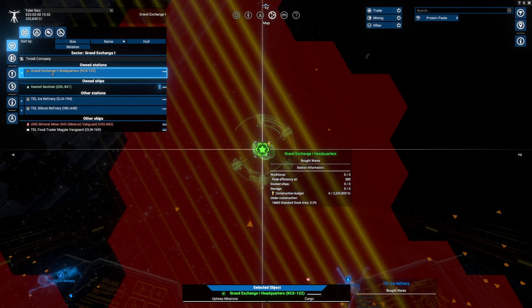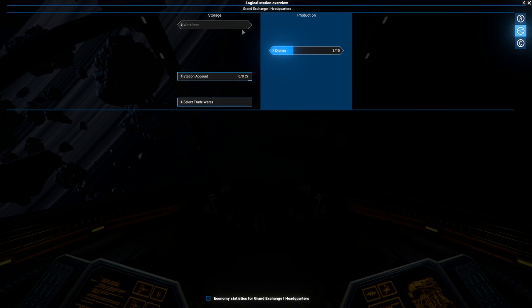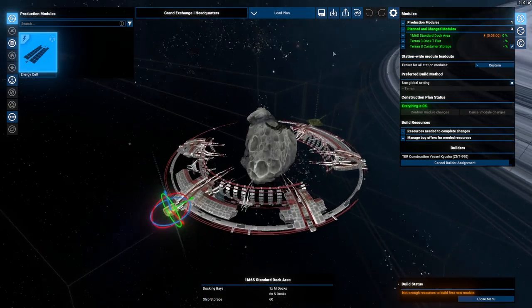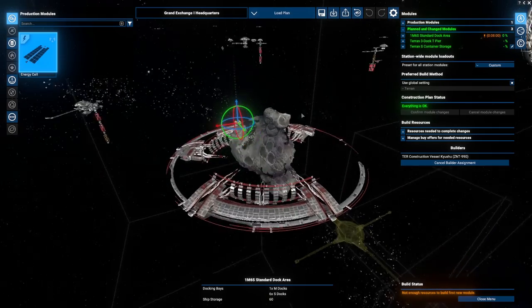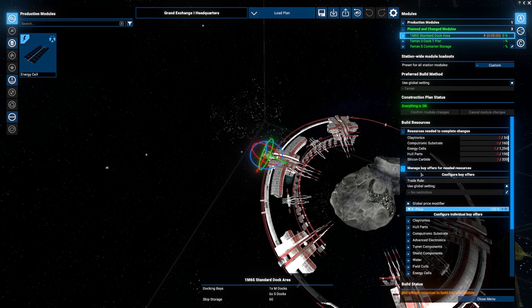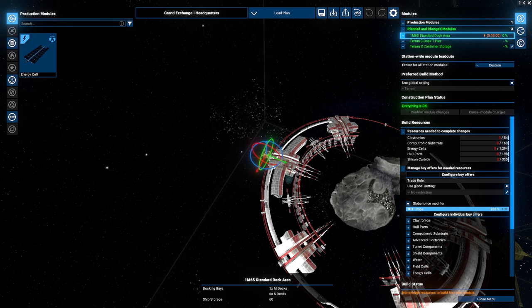So this is our headquarters — this is the station. Let's see the logical overview. We have three drones, amazingly enough. I will give some money to the station account. This is the station configuration right now. It's got an asteroid in the middle and it's got that stuff. It's a standard dock area. Everything is okay, it says. We need those resources and it's about 2.2 million otherwise.